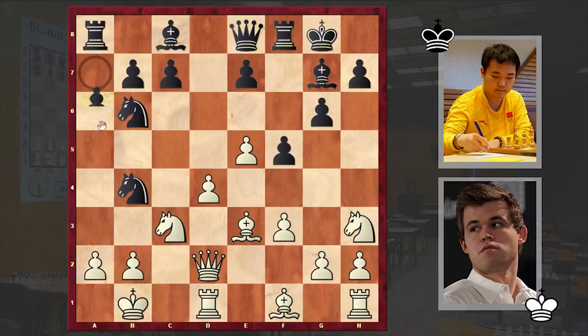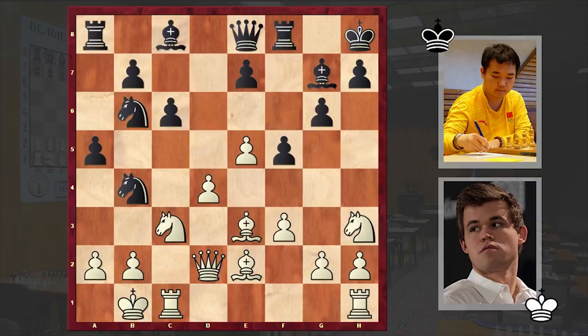Kb1 by Carlsen — a nice prophylactic move. Then a5, Be2, c6, Rc1, and Kh8. It's not quite clear what Li Chao had in mind but this seems to be a dubious move. Quite possibly he is intending later to play Be6, and if a move like Nf4 he is securing the g8 square for the bishop, but interestingly we won't see that idea in the game. A few moves later black will be forced to move his king back to g8, thus losing a precious tempo.